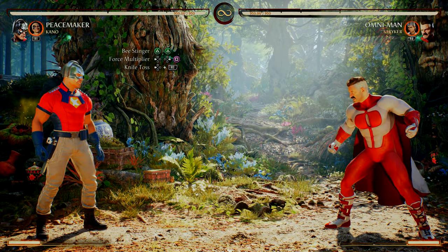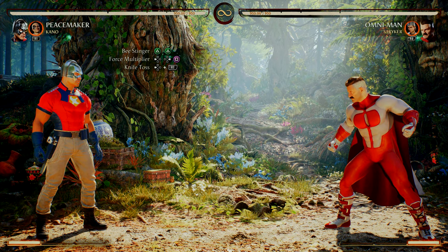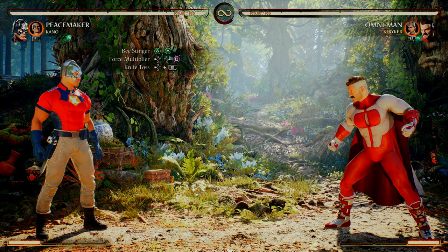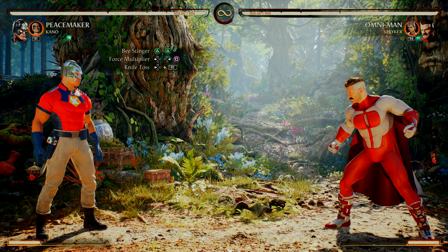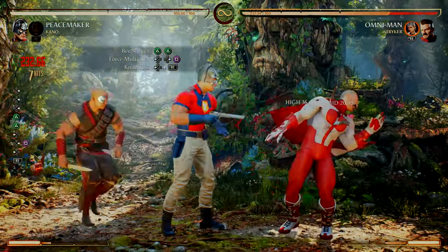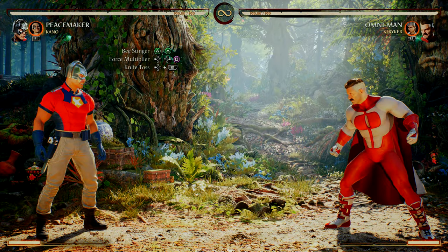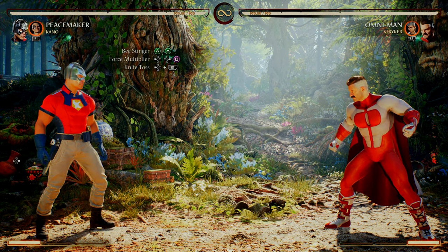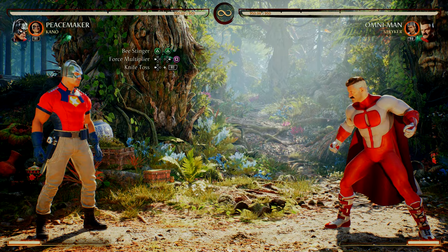We are going to repeat that entire process — Beast Finger, Force Multiplier into Knife Toss — two times in a row. You want to dash up twice before you do that second Beast Finger: dash, dash, then do the second Beast Finger.